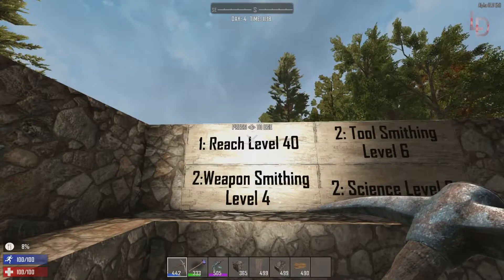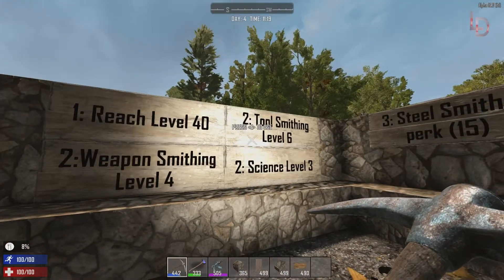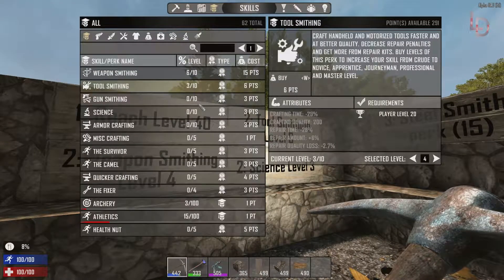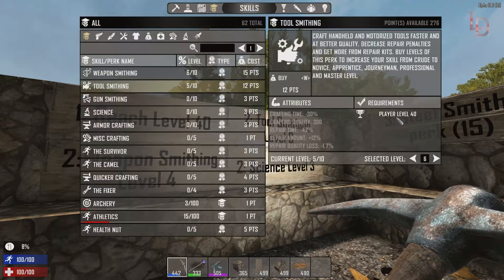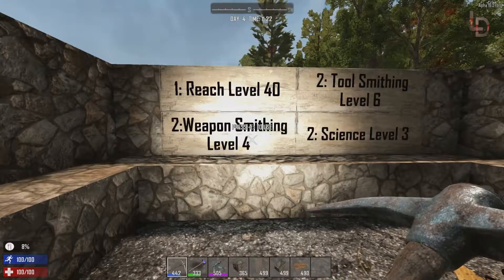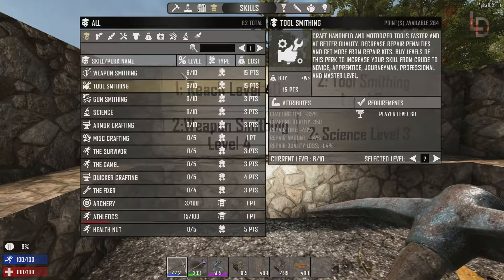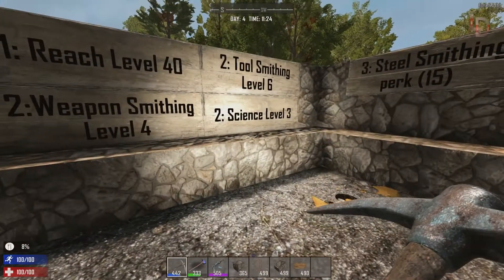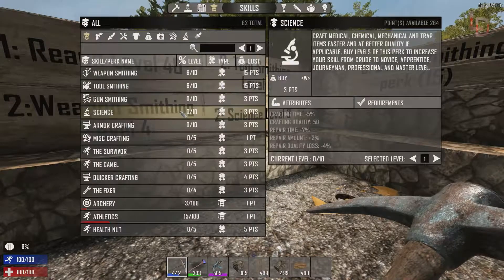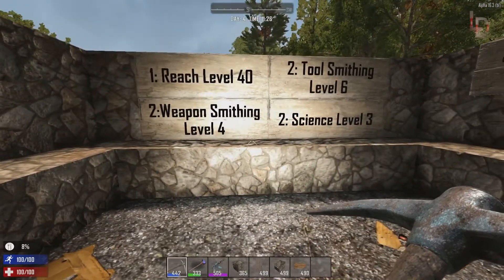Next, you're gonna need to reach level 40 overall. You need level 40 because tool smithing level 6 requires that. So let's get tool smithing level 6 — you can see down here what's required. Next we need to get weapon smithing level 4, and last but not least we need science level 3. Make sure you have enough points to do all that.